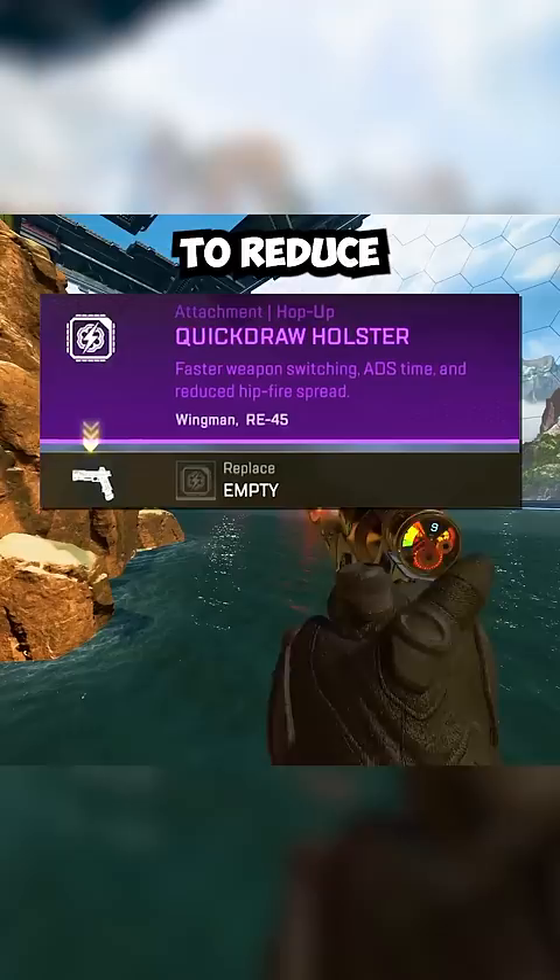Various hop-ups have been introduced and then removed from Apex Legends, including the Quickdraw Holster. This hop-up allowed you to reduce the weapon's swap time, ADS time, and hipfire spread. There also was the Anvil Receiver, which more than doubled the damage on the R301 and Flatline when in single-fire mode, but it consumed two ammo per shot.